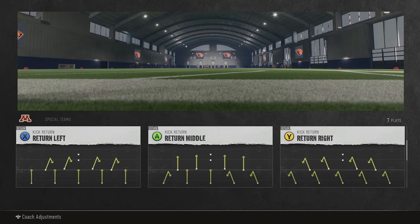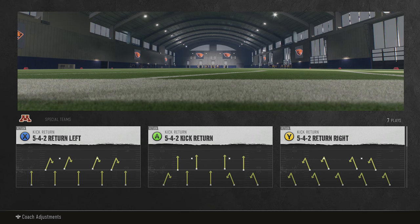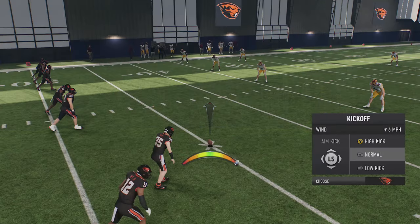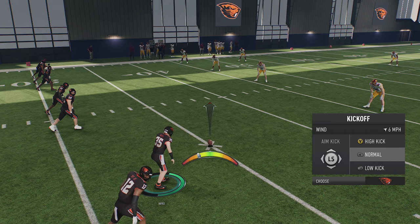On the other side we're just going to pick Base Onside. There aren't a lot of options — you only really have Return Middle and Base Onside for the receiving side. You don't have Hands Team and stuff like that like you might have in Madden. So let's pick Base Onside.